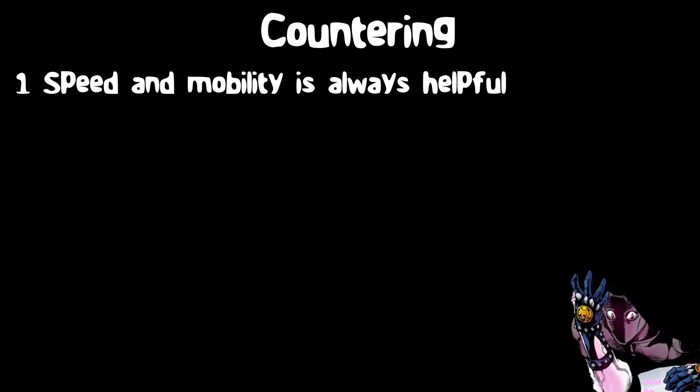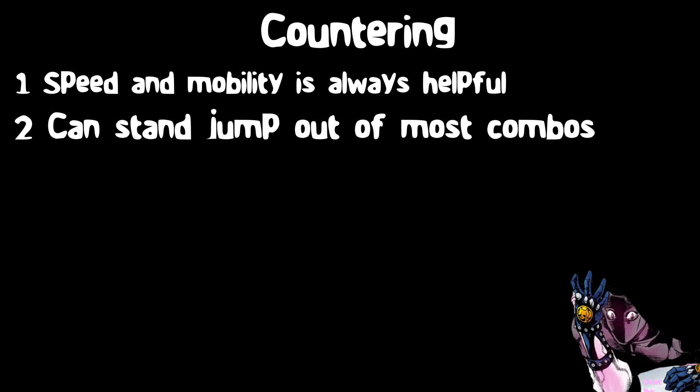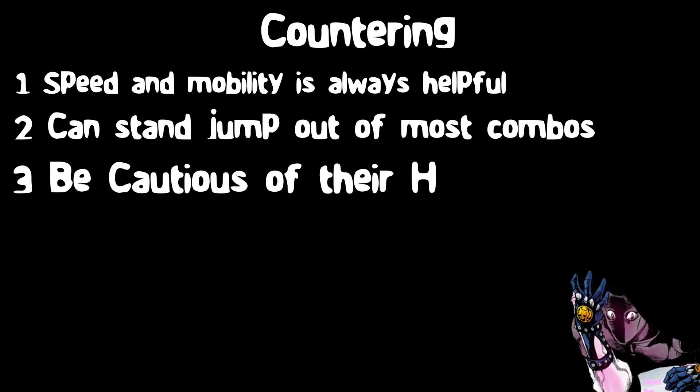So how do you counter this stand? Here are just a few things that can help. Having speed and multiple ragdoll moves is always helpful against this stand, since if Killer Queen gets launched or ragdolled during the bomb planting animation, it makes it almost impossible to plant the bomb. You can also stand jump out of most combos, though you will take quite a bit of damage at first. Just keep in mind that the hitbox on H for Killer Queen is so abnormally large that doing a ragdoll move usually isn't even enough to stop that attack.